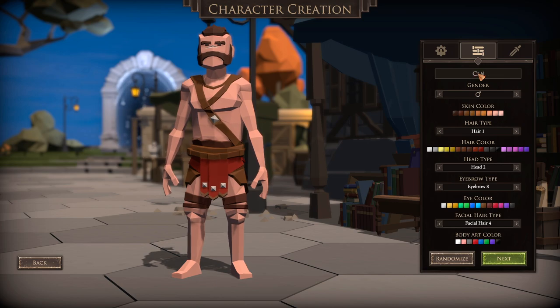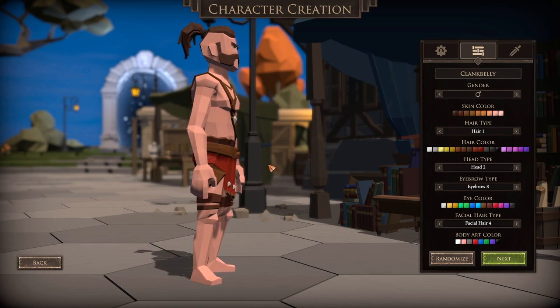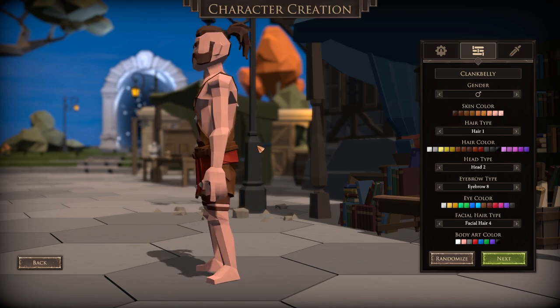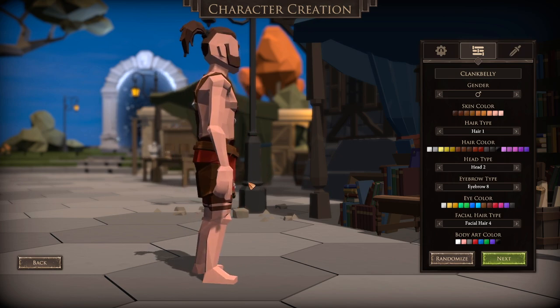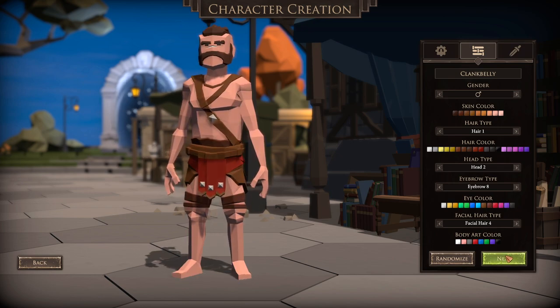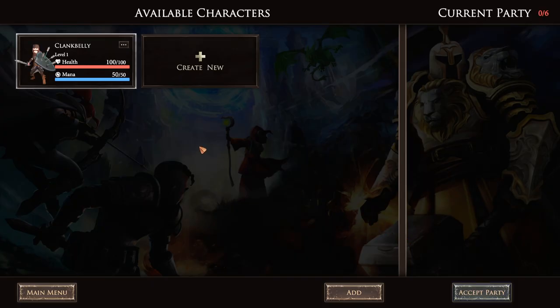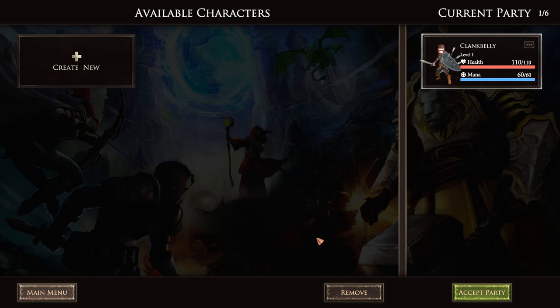We'll name this guy Clank Belly — Clank Belly the Paladin. He's pretty svelte, doesn't really have a whole lot going on when it comes to like a beer gut. Wish I could give him a beer gut; unfortunately Clank Belly can't have a belly — he's gonna be like Clank Abs because they're rock hard. We got to pick an item for him to start out with; we'll go with the short sword. Then from here we're going to draft him into our party and make a party of four.